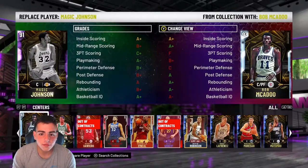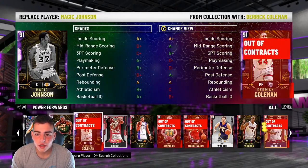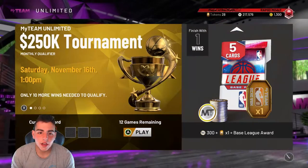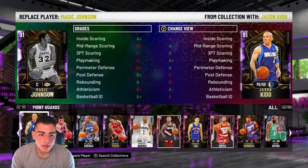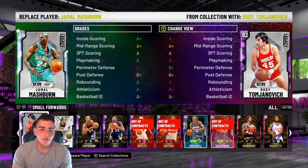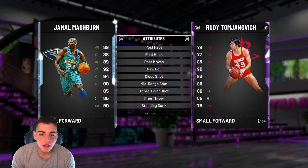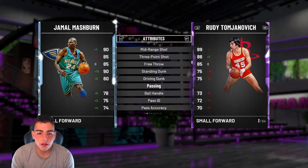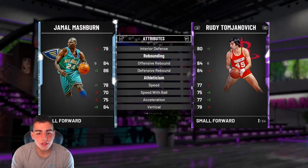Let's check out his stats. We're going to have Antonio Davis too — he's freaking amazing. Alright, triple threat online, my boy Jamal Mashburn. He's a small forward slash power forward and he is stacked. His shooting is great, his defense isn't, but look at his dunk. His standing dunk's good — he's 6'8", he's a beast. He's got a great three, great dunk, his passing's great, handling's good. Defense is not that good, but rebounding's good, steals are good.